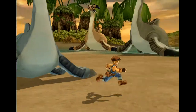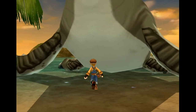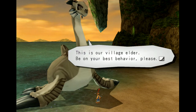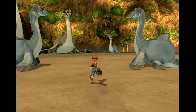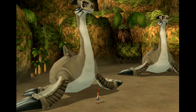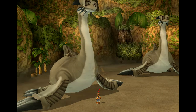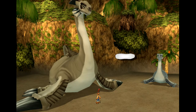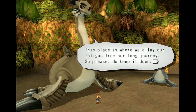I want one. Let's try talking to a female. 'This is our village elder — be on your best behaviour, please.' Oh, so I can speak to those then. To be fair, they said high intelligence, so I guess so. 'We are a migrating race and every year we make the long journey to come here. This place is where we ally our fatigue from our long journey. So please, do keep it down.'